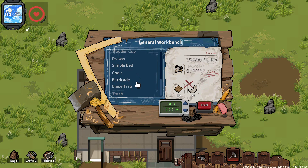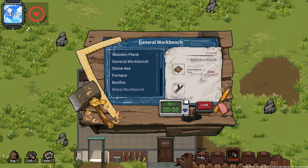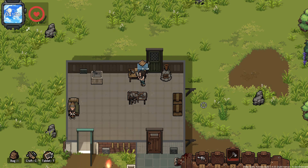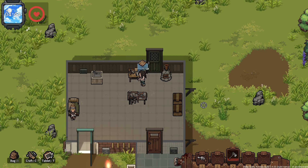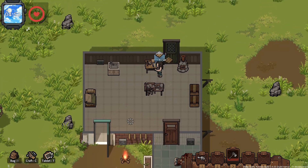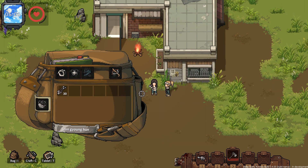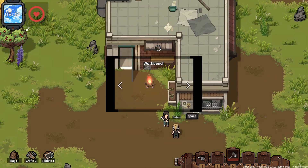Sewing station I really need as well. Simple bed, chair, barricade, blade trap — blade trap would be pretty cool. I really do want to make this at some point. This is what I need for two more barricades — I can actually make it so we're a little bit safer. I'll make up 10 — that's enough. That's 20 pieces of wood to make two barricades. I'm hoping hey, she's awake! I'm gonna go see what I can tell her to do.